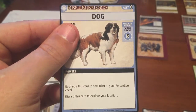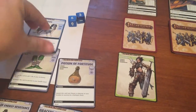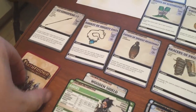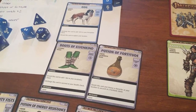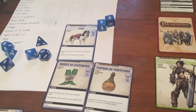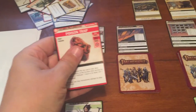The Dog gives Perception or explore-location abilities. She has a lot of cards in her hand and we're ripping through the town square. She decides to discard the Dog to explore again. This is the last card, so it has to be the Poison Trap.